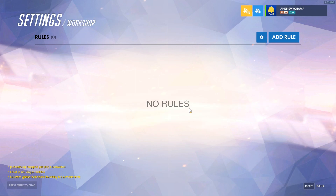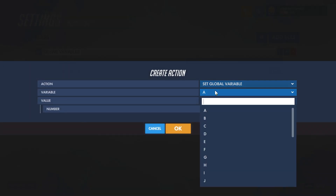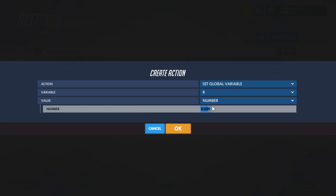For our first example, we're going to add a rule to check for any allies that are dead around you. To do that, first we need to define the area that we're looking at, so we need to define the radius. So let's go ahead and define variables — this will be for the whole server. We'll do set global variable R to three, so that's three meters.